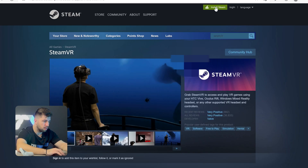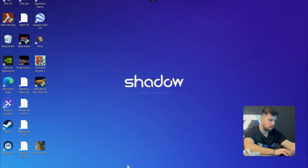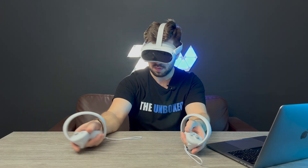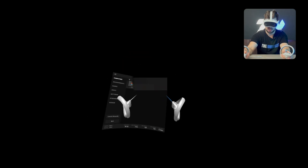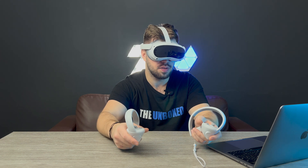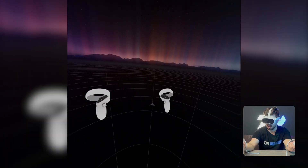Next, you need to install Steam and SteamVR on your PC or Shadow PC. I already have SteamVR installed. You'll also need to create a Steam account if you don't have one. The next step is connecting your Shadow PC or PC with the headset — as you can see it's already connected. Once Steam and SteamVR are installed, just open the SteamVR app and here we are.